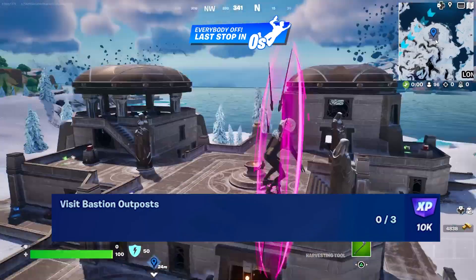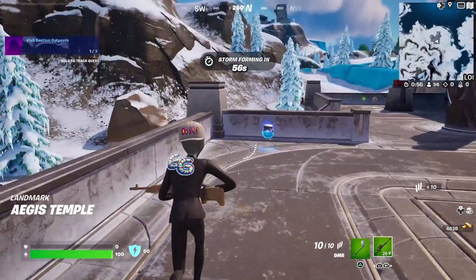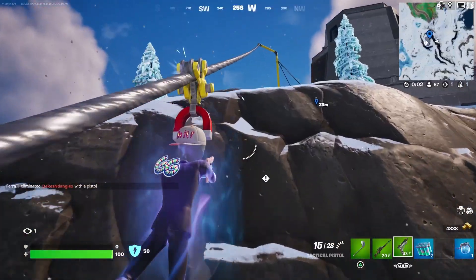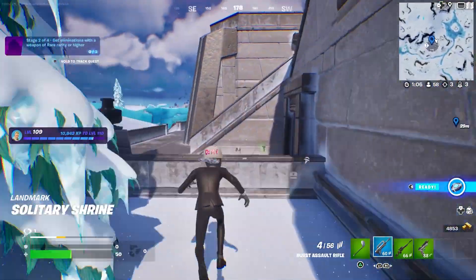Challenge five, you need to visit Bastion Outposts across the map. This is yet another simple challenge which you can speed through. Just go to three different buildings in the snowy area of the map — grab a bike or a car if you want to do this even quicker.